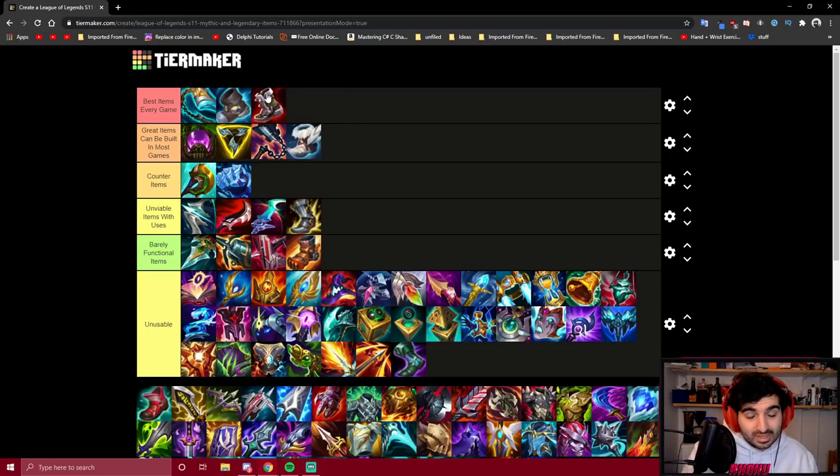Plated Steelcaps are basically one of the best items in the game for Darius to rush early. A lot of bruiser matchups — like Kled, Jayce, Riven, Renekton — are unplayable without Ninja Tabis. You need Steelcaps to survive some of these guys, so it's one of our best items.